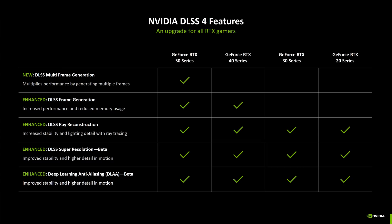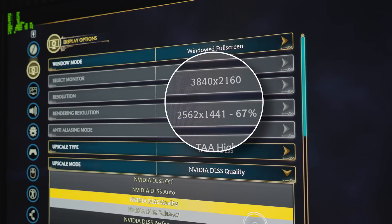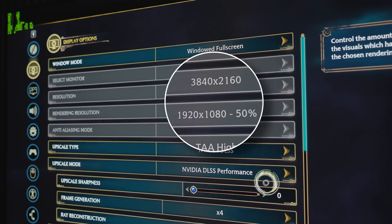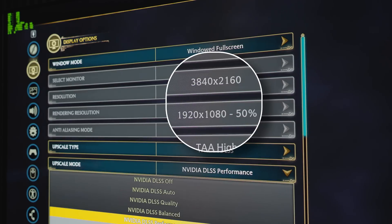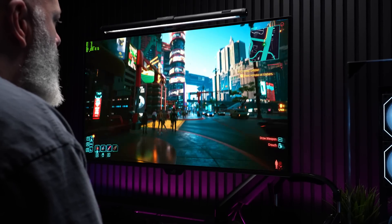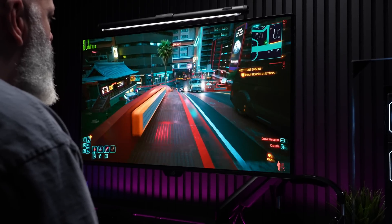DLSS 4 is a suite of features designed to improve the output of games, and there are two that are really important for this conversation. The first is DLSS upscaling, which renders the base game at a lower resolution and then uses AI to upscale to a higher resolution output. That gives you similar performance to the lower resolution, but it looks much better. For single-player stuff, especially at 4K, I run this almost all the time. The quality for me is nearly indistinguishable from the real thing, and it allows me to turn up graphical details for a 4K experience and still enjoy high frame rates.